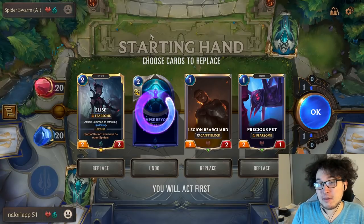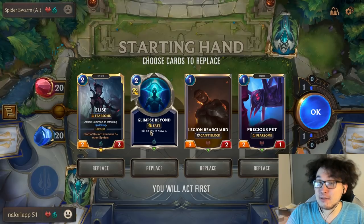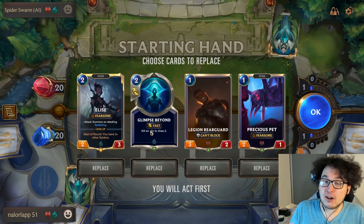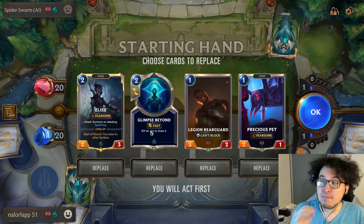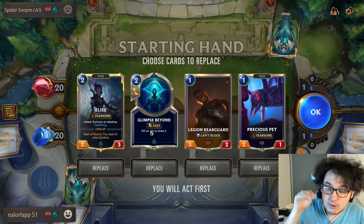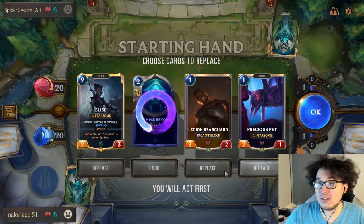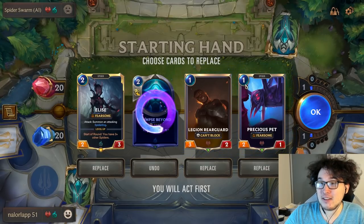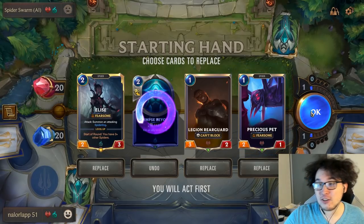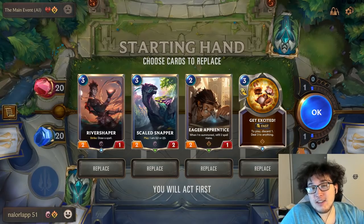Glimpse Beyond kills an ally to draw a card — I'm spending mana and killing an ally, which is a slow card. It gives long-term advantage, but I don't want to play for the long term here. I need to go even faster and try to rush down quickly. The two one-drops I'm perfectly happy to keep — I just want to shove my cards out as fast as possible and try to win.